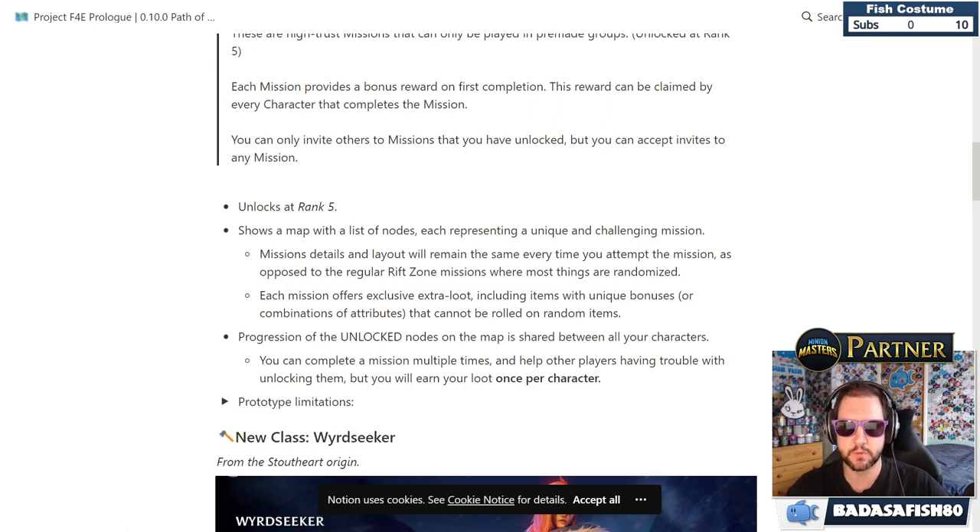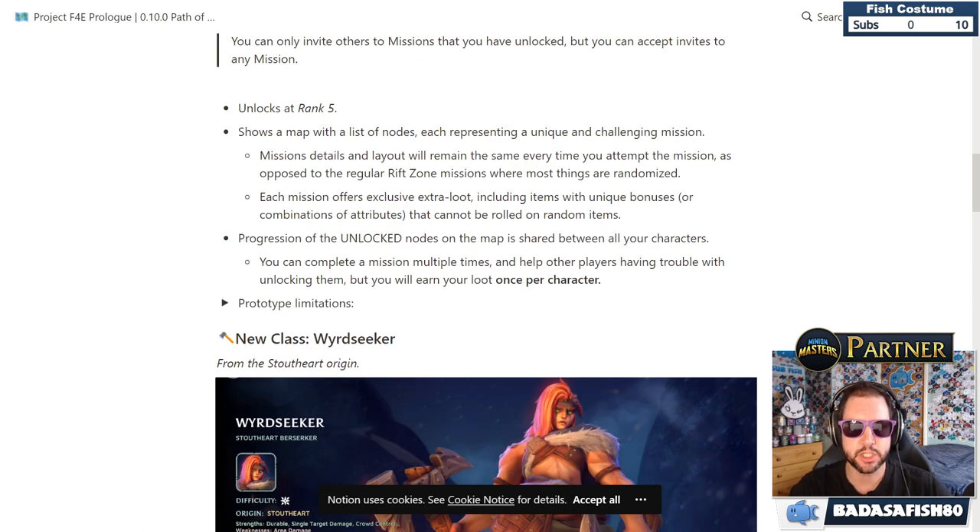The world map shows a list of nodes, each representing a unique and challenging mission. Mission details and layout remain the same every time you attempt it — as opposed to regular Rift Zone missions where most things are randomized. Each mission offers exclusive extra loot, including items with unique bonuses or attribute combinations that can't be rolled on random items.